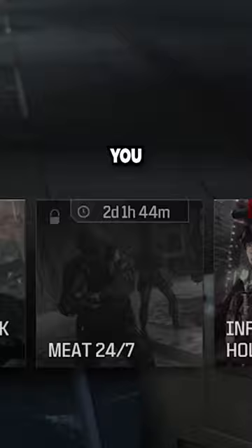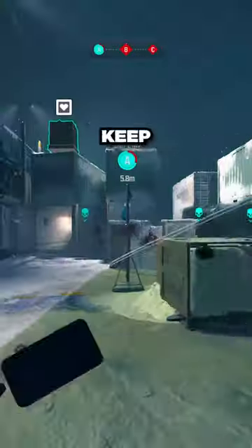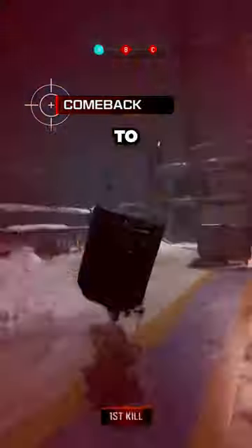Fifteen stun kills. You can play any mode, but use these perks, plus a shield, stuns, and a breacher drone. Keep your shield out, stun them, then pull out your SMG. Out of stuns? Use the breacher drone to reset.